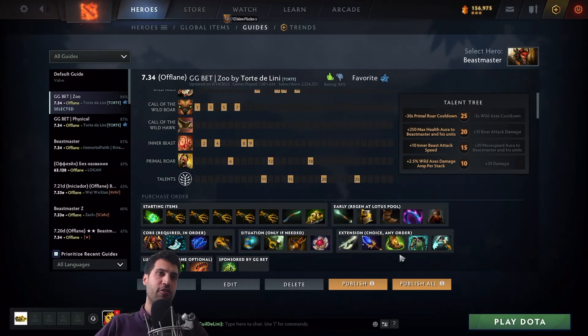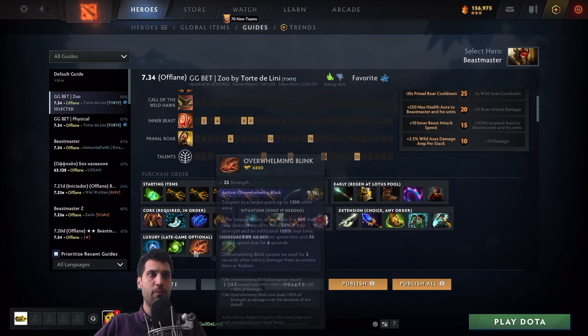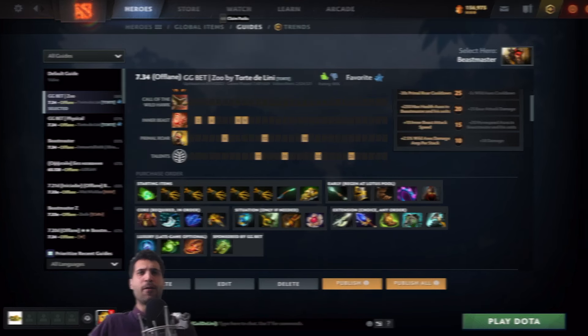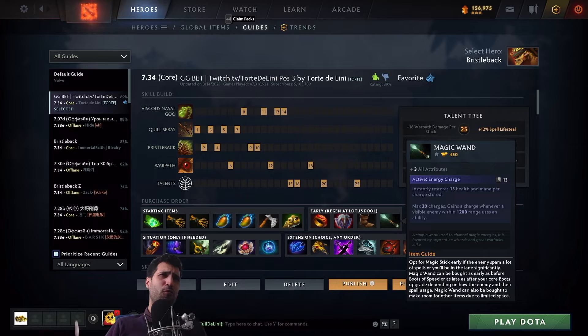I've also streamlined his situational items — which you can see here — and his extension items, as well as his luxury items at the bottom, to be more aligned with what we're seeing at the pro/immortal level pub games. Bristleback has been kind of dormant for a while.